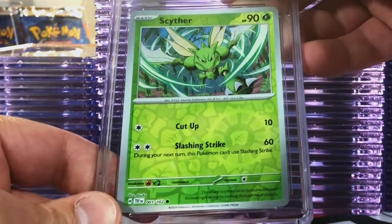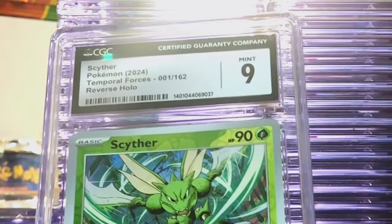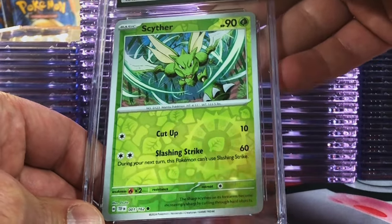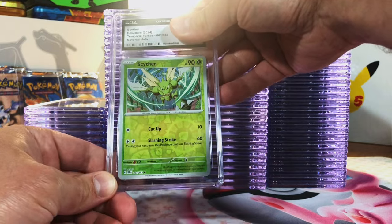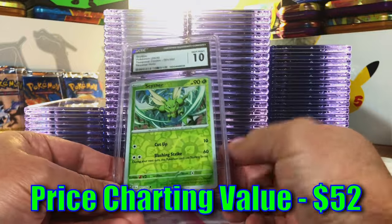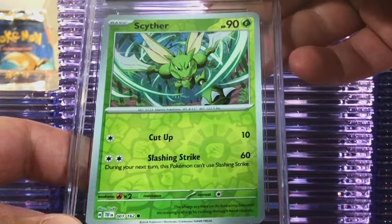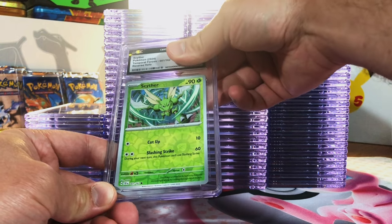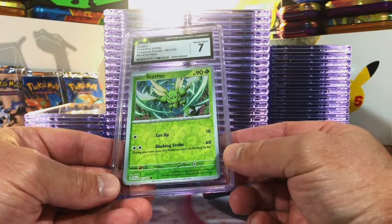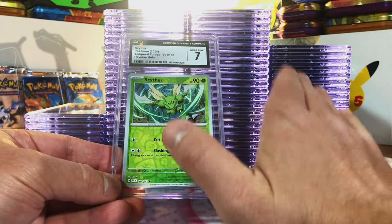We have multiple Scyther Reverse Holos from Temporal Forces. The second one I think is a 10 — it's a 9. The third one I think is a 9 — we got the 10! Gem Mint 10 Scyther! And yet another one — there's some edge wear, so I still don't think it's a 7 — we're going a little crazy on that one. At least we got that one Gem Mint 10.